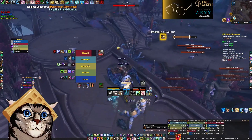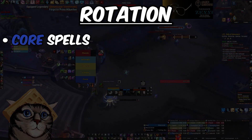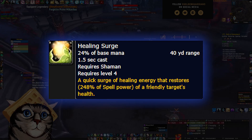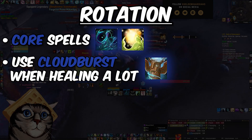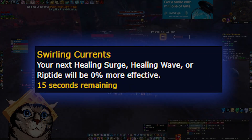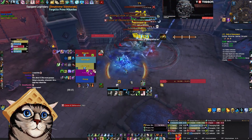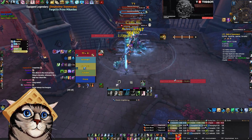The Shaman rotation is pretty simple. Your two main heals are Riptide and Healing Surge. Riptide is mana efficient and you can cast it while you're moving. Healing Surge should be used when you need a bit more juice. If you need to be doing healing, you should almost always have a Cloud Burst Totem active as well. Cloud Burst gives you stacks of Swirling Currents and also stores healing to help top the party later. While you're learning, just keep it rolling if you need to be doing healing — it's really that simple.